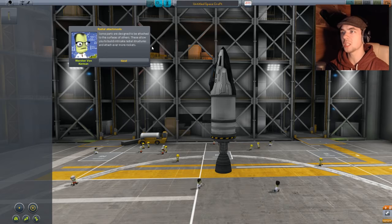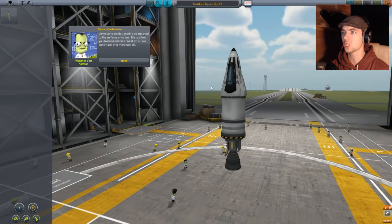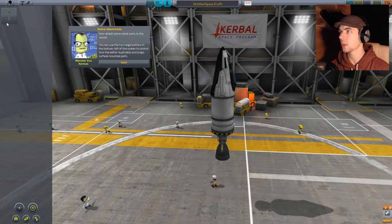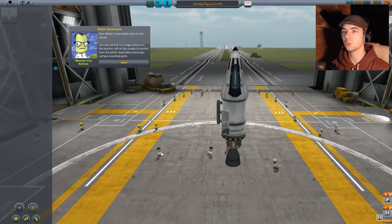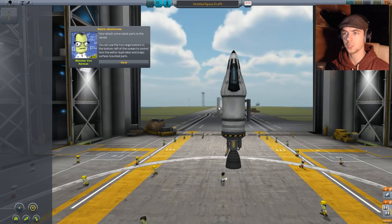Some parts are designed to be attached to the surfaces of others — these allow you to build intricate radial structures and attach ever more rockets. Put you here, and put you over here. Those seem almost identical.